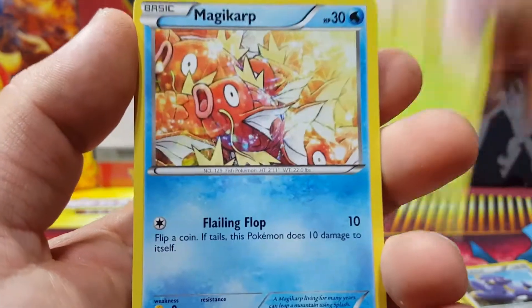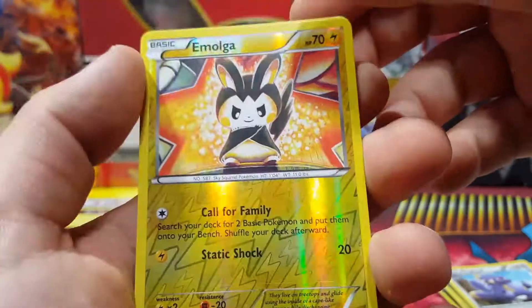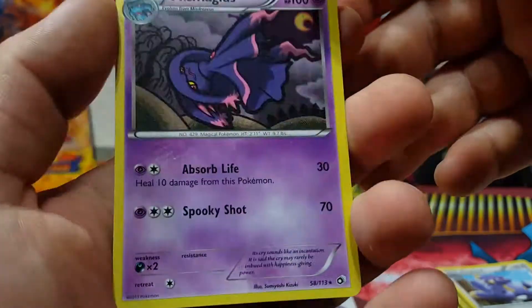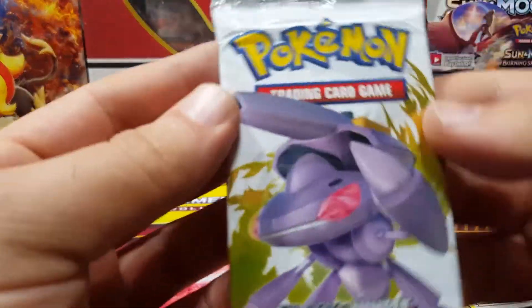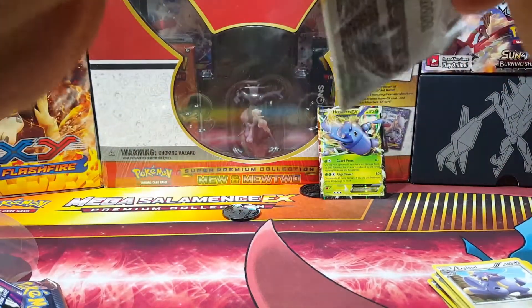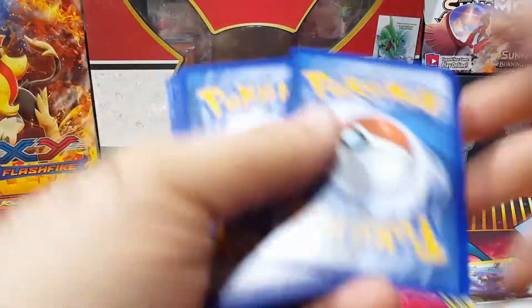Swadloon, Magikarp, Misdreavus, Gible — that's Emolga — Magius, that's the rare, and a Piplup. I have these already. Let's hope for something like an EX. I forgot what was in the set — I think it was the gold cards, yeah — the Reshiram or the Zekrom.